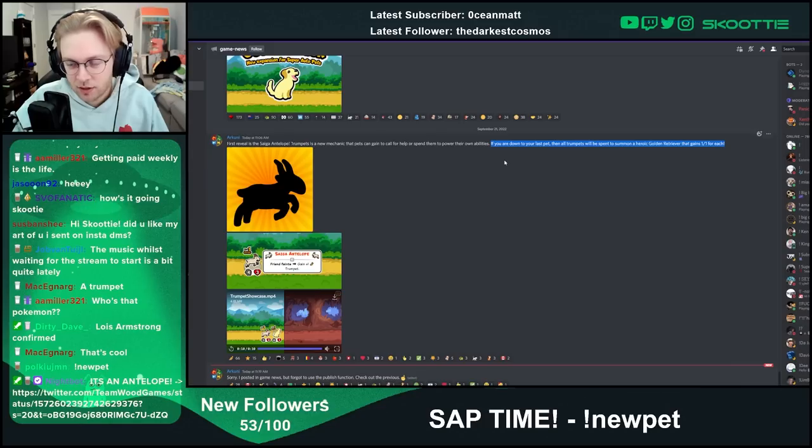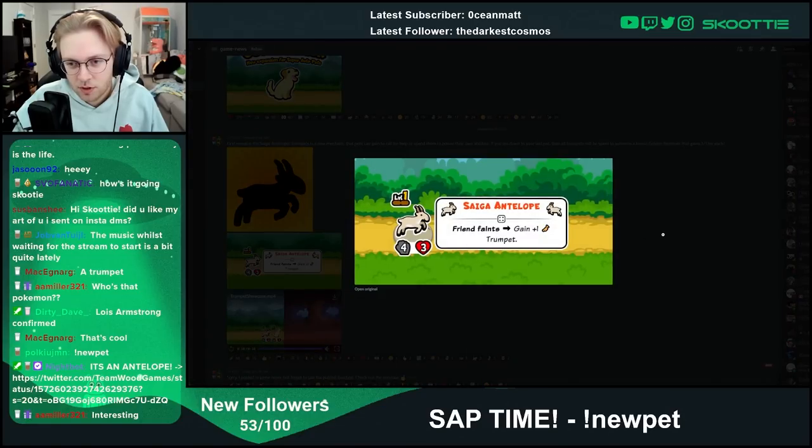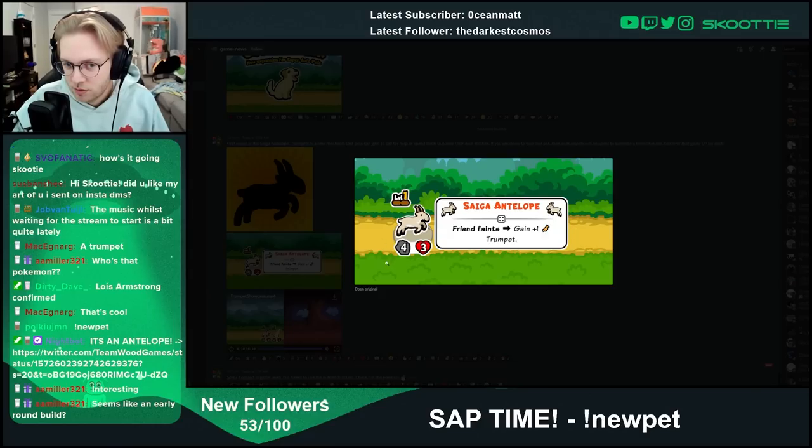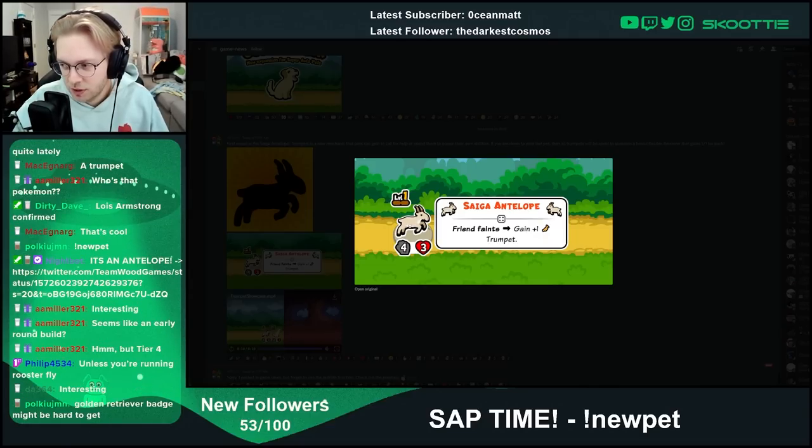The Antelope seems very similar to the Shark to me. The Shark is: when a friend faints, gain plus 1/2. But this is gain plus 1 trumpet on a different pet. Tier 4 — yeah, it seems kind of weak at tier 4.